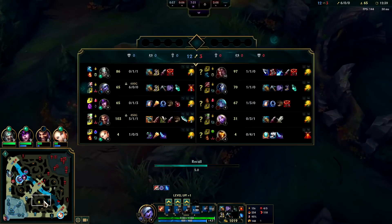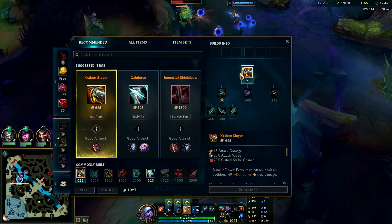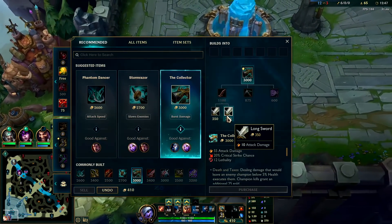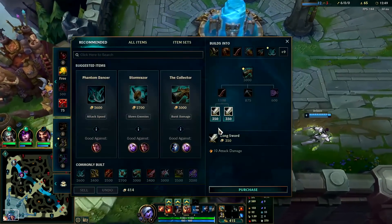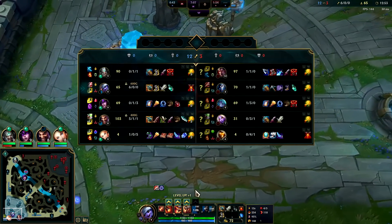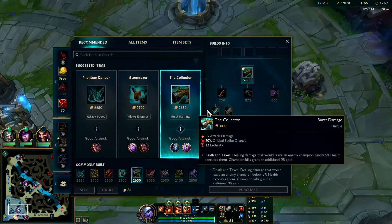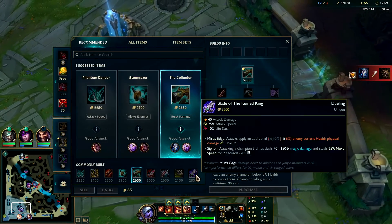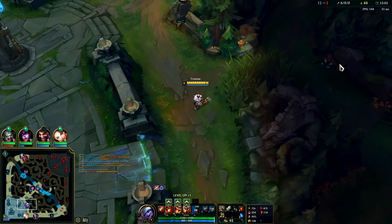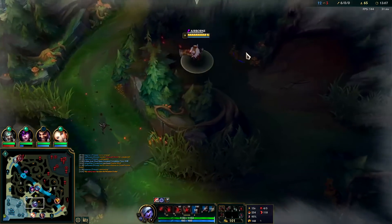Sitting on a full Kraken, Red Buff's coming up — we'll path straight into it. I'd like to get my full item advantage going. Next I'd say Collector or Bork — Bork would be really good for kiting out Darius: triple auto into him and it'll slow. The Collector's raw damage output is also good — tough call. Could even go Bloodthirster but it's very expensive.